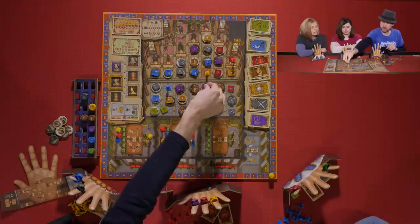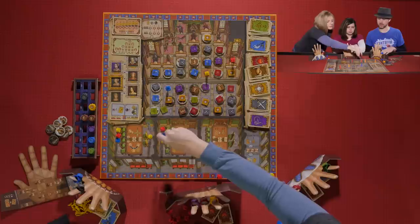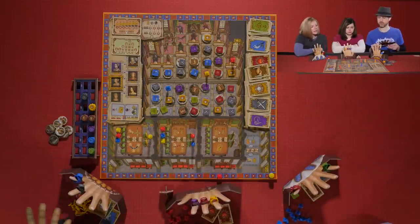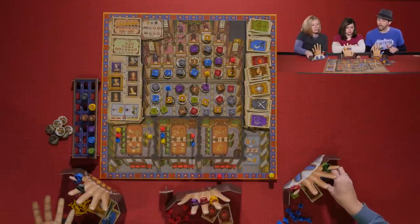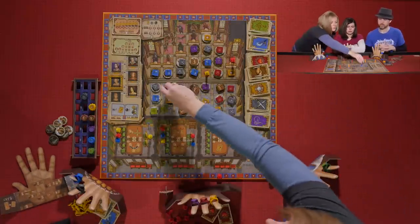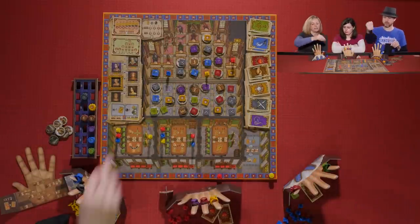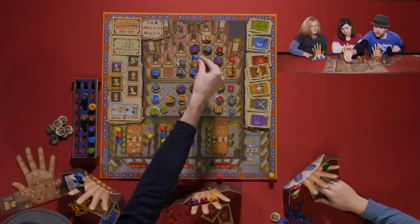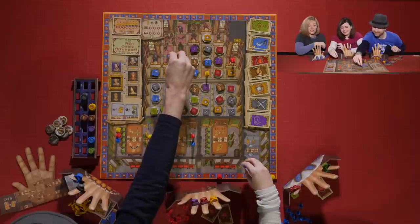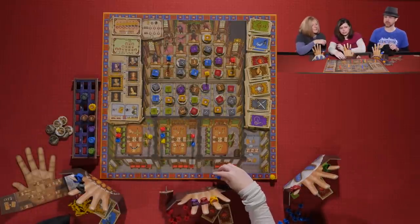Kevin takes the C action with his Lord, spending a blue card. He is now Lord Keeper of the Privy Seal, which is also eight points.